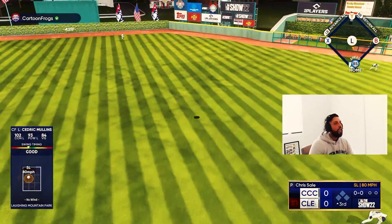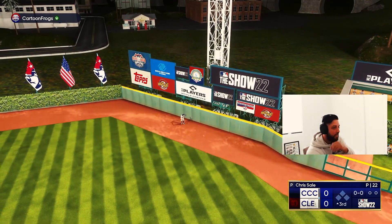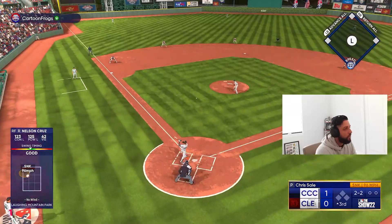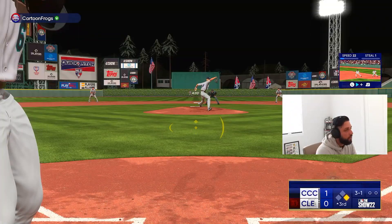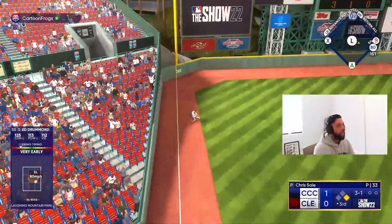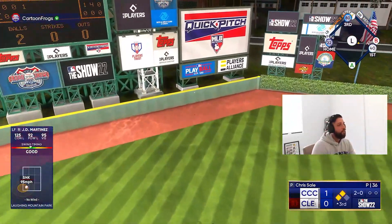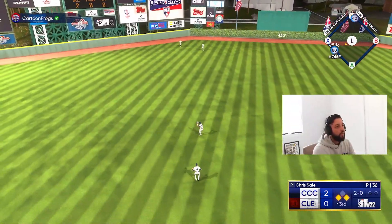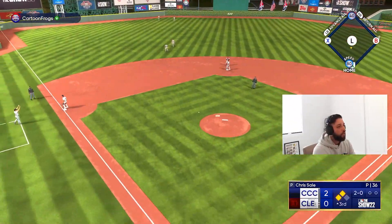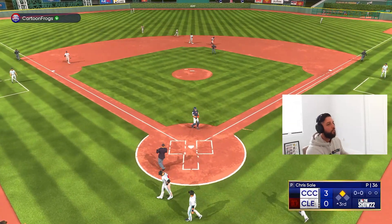Cedric with a no-doubter — lefty on lefty — to give us the one-nothing lead! Didn't miss that one! That's gonna get down the line — not the best swing but we'll take it. First and second with nobody out for JD Martinez. Let's see if he can come through. JD Martinez delivers — that's gonna be off the wall. Not enough launch angle but we're going for two RBI — we're in there! JD with a two-RBI double, three-run lead.